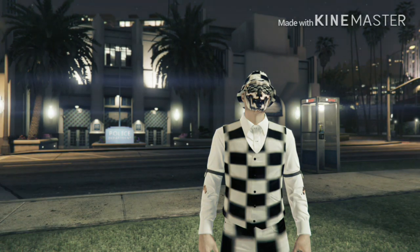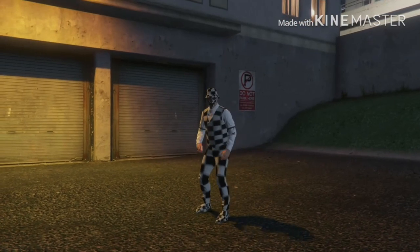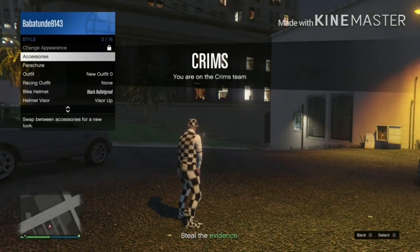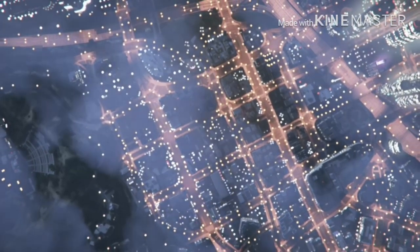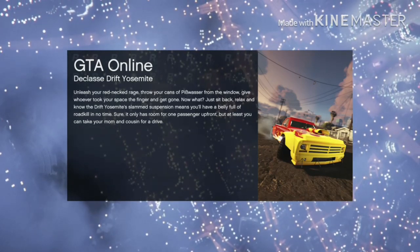Once you load into the session you'll see you've got the checkered outfit on. Go to style, then accessories, and equip the LCD earpiece. Then leave through your phone: on Xbox press A, then X, then A again. On PS4, open your phone, press X, then square, then X again. It'll take about 10 seconds to load in.